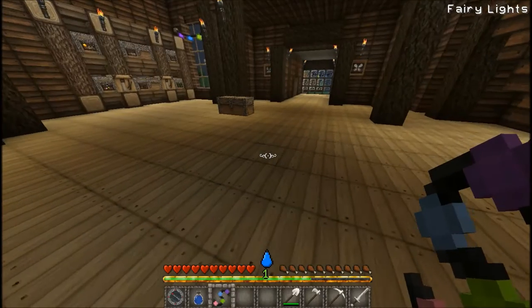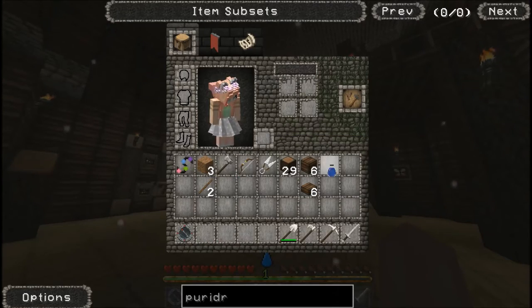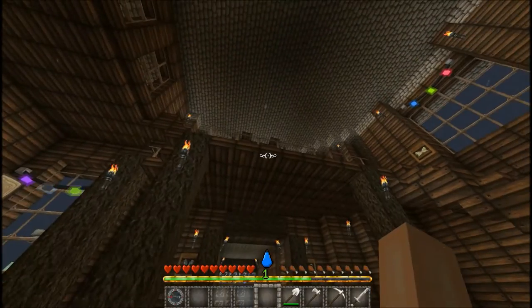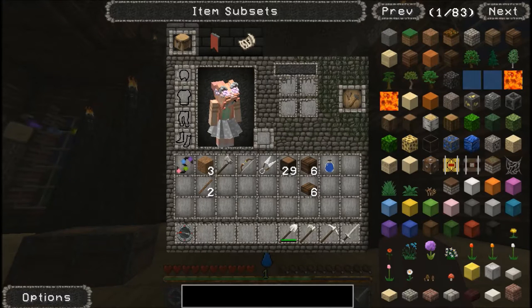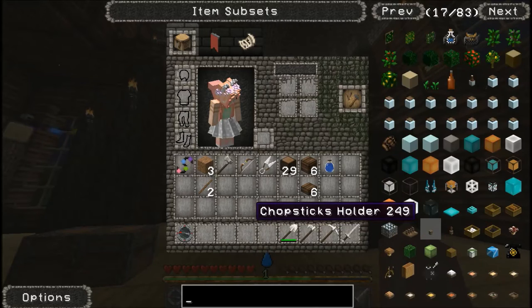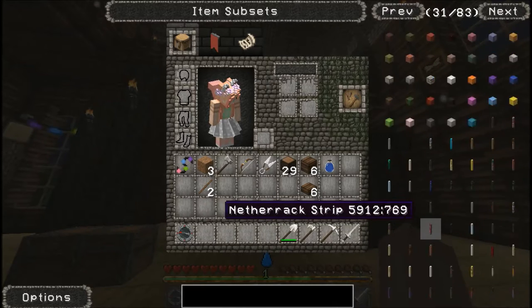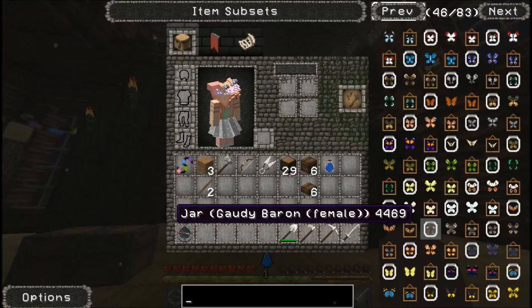Let's get into the gameplay. We already have a water bottle and stuff. What I want to work on next — let's see. I think we should make the kitchen because we need a lot of food, and especially since we're vegan, this is going to be hard. So we can start with kitchen stuff.